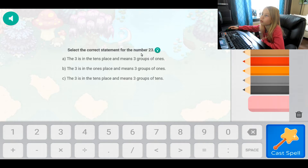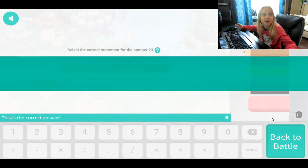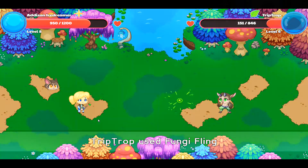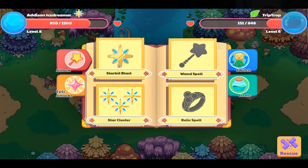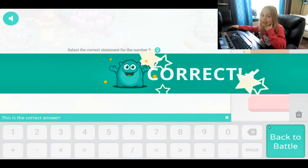Starbuck Blast. Select the correct statement for the number 23: the 3 is in the 1's place and means three groups of ones. It's this one. Yep. Correct once more. Select the correct statement for the number 94: the 9 is in the 10's place and means nine groups of tens. Yes, exactly. First one.